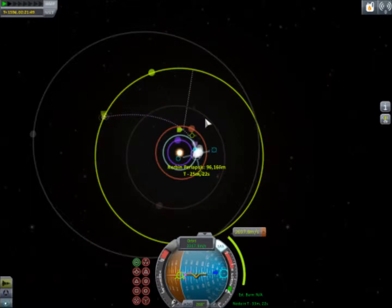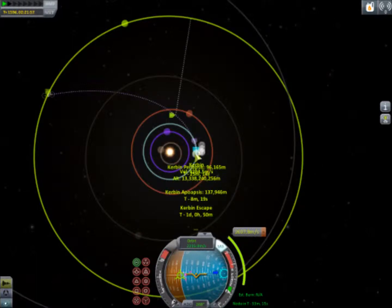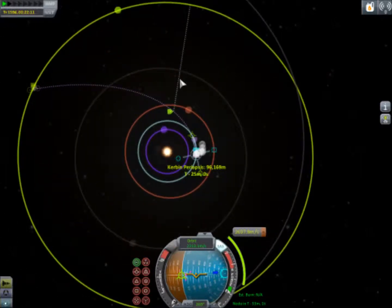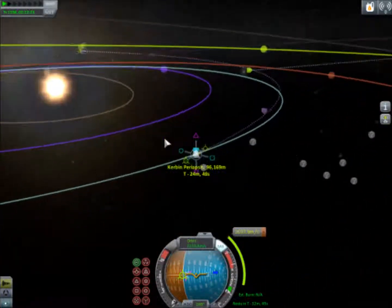So the next planet we're looking at is Jool. For Jool, you want it to be about a 95-degree angle that you're trailing Kerbin. Kerbin is here — we would ideally warp up a bit further than we are. If you draw a line from here to here, that's a little bit farther than a 95-degree angle, but it's pretty close. It's approximately 95, 96, 97-ish degrees — you want Jool to be ahead of Kerbin. That is your Jool launch window that you're looking to warp to.